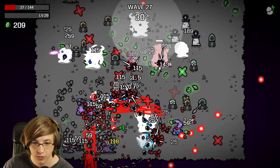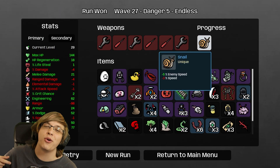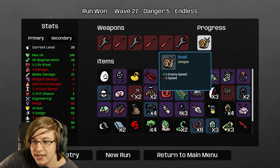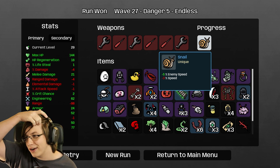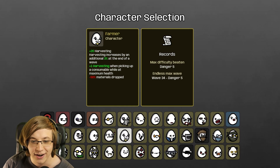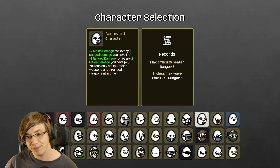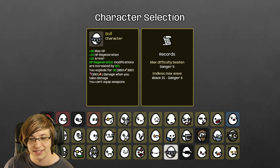We survived wave 27! Beating Danger 5 with Old — we unlocked just kind of an uncommon here. Snail: minus 5% enemy speed but minus 3% speed. That's interesting — I don't know how good of an item that is but it's pretty cool. And there we have it. We are now officially four more characters away from beating all of the characters at least one time, and seven if you include the three we still need to do Danger 5 with.